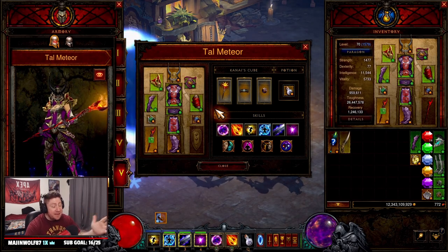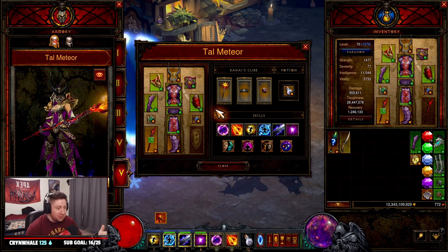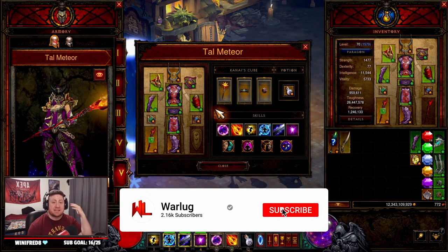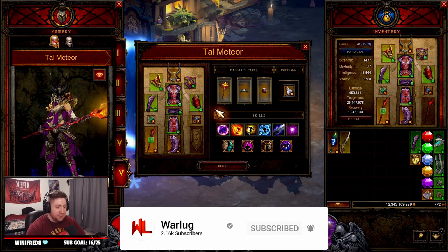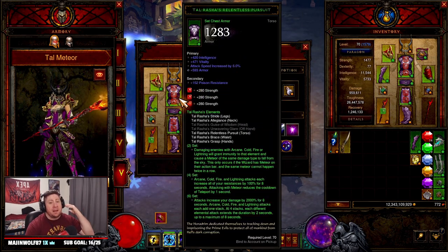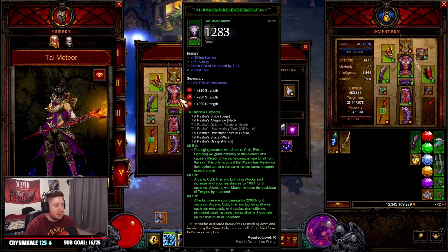What's up everybody, War here. Today I'm going to bring you what I think is just going to be a super fun build in Season 27 — the Tal Rasha meteor build. Let's get into it. As you guys know, Tal Rasha got a big rework for Season 27 that I'm actually very excited about.